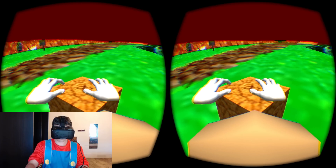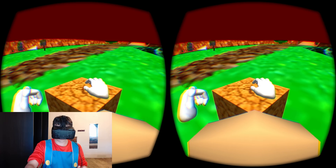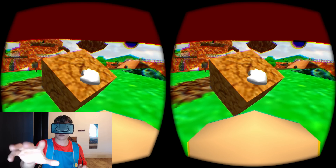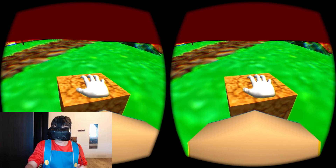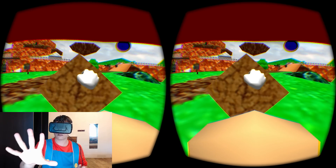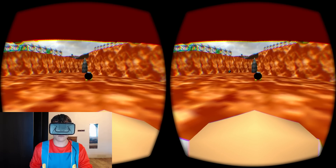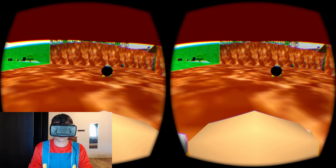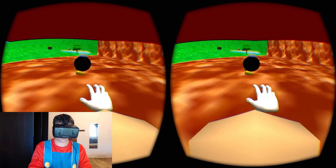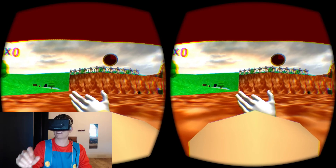I'll try to grab this box over here, just like that, and then let it go. Can I even throw it? Just like that. Here's another example of the Leap Motion in action. I'll go after that Bob-omb and see if I can grab and throw him. There he is — boom! He exploded right in front of me.